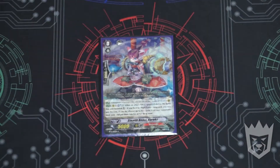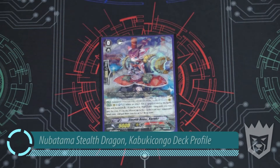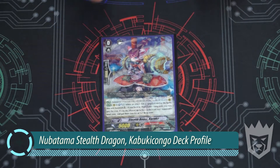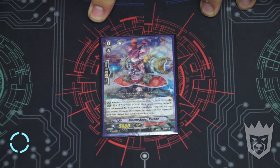Alright ladies and gents, Brian here with Team Mana Beast doing my Nubatama deck that I just recently acquired, which is kind of standard because it's, you know, Nubatama. Let's go ahead and start off with our starter here, which is Stealth Beast Kuroko.